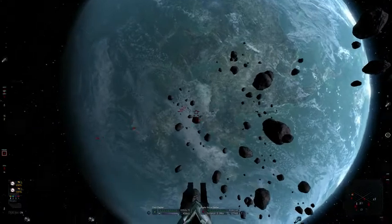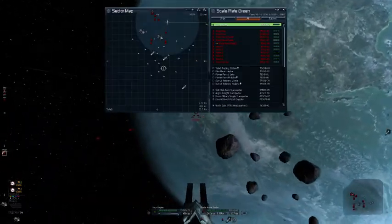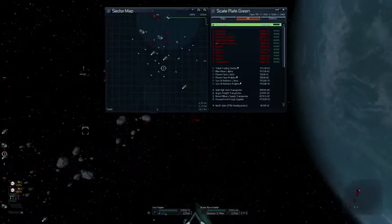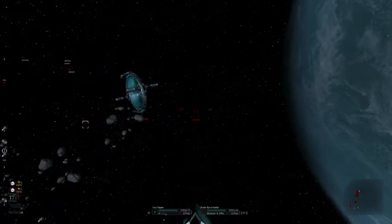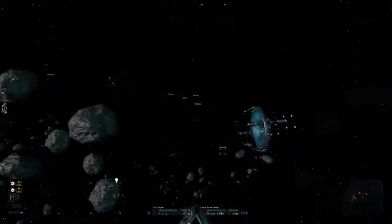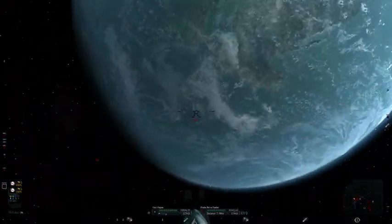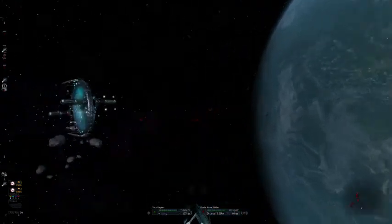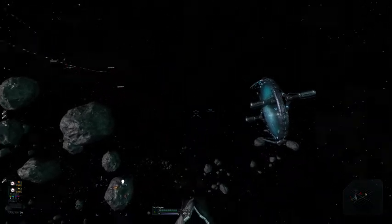I seem to have a Xenon on my tail. Yeah, let's see if I can't lose him. See how quickly I left him? That's a whole pirate patrol - two Nova Raiders and two Khas. I'm not going to be taking them on anytime soon, unless I can separate them one at a time. I hear shots being fired - that's not a good sign. As soon as I hear the alarm, I've got to quickly get to that gate before I lose him. They're shooting at the local police. That's fine - they're not shooting at me.